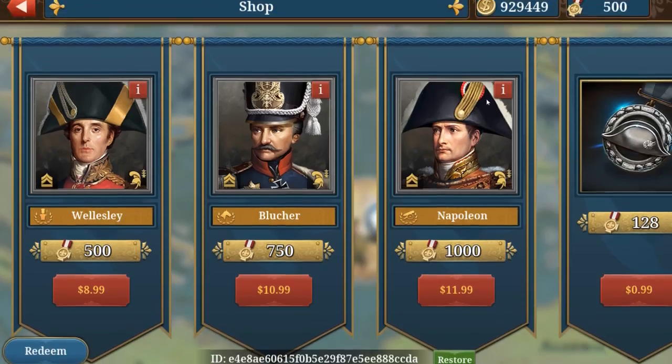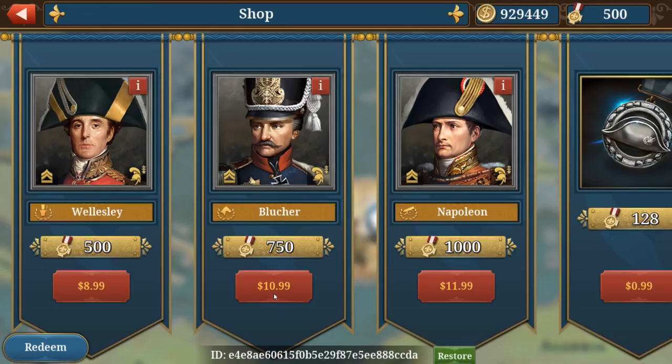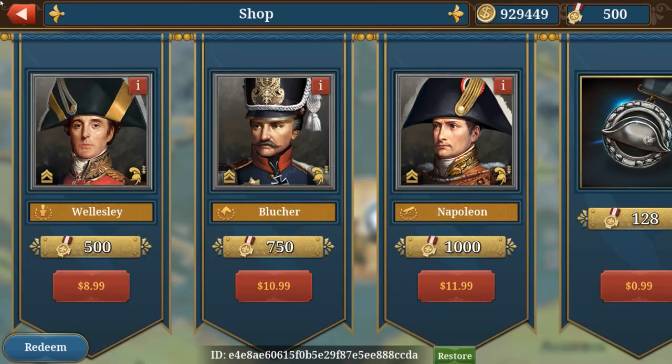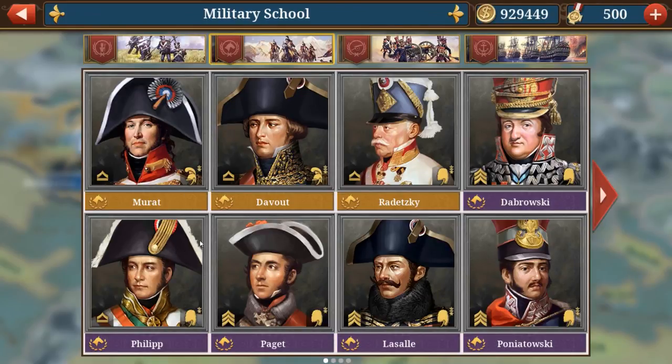Number one is Blucher, who costs around ten to eleven dollars — quite expensive. He has precision strike, edge, cavalry commander, which means nearby friendly troops also deal more damage, plus plain fighting and counter-attack — so if an enemy strikes him, he hits back. Imagine having Murad and Blucher together in the same spot: the damage would be extremely high.